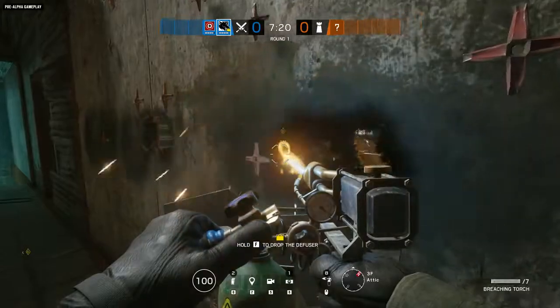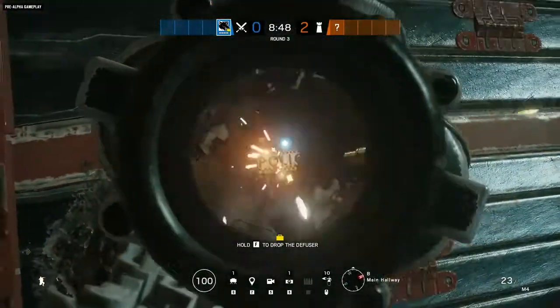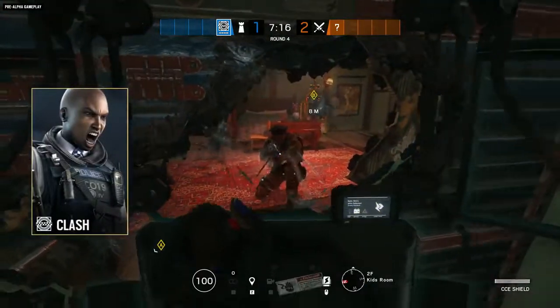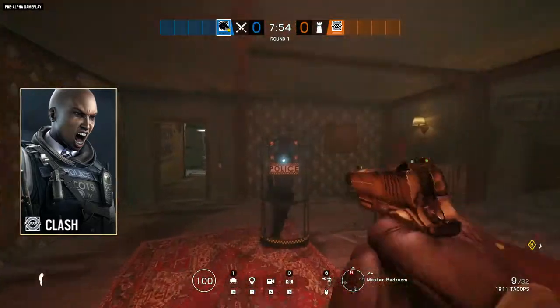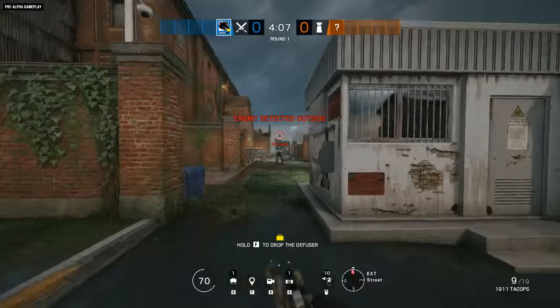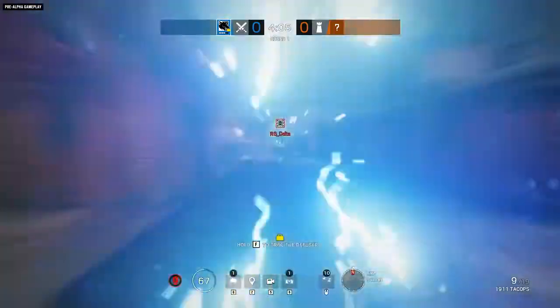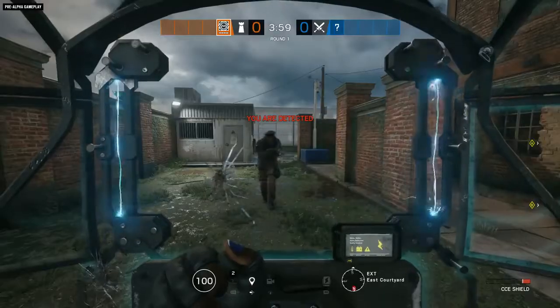With all these new holes appearing in your defenses, it's nice to have a defender who offers some extra protection. That defender is Clash — the first shield-bearing defender in Siege. Her indestructible CCE shield covers the entire front of her body and comes with a built-in taser that slows and damages enemies within range, making her a formidable obstacle.